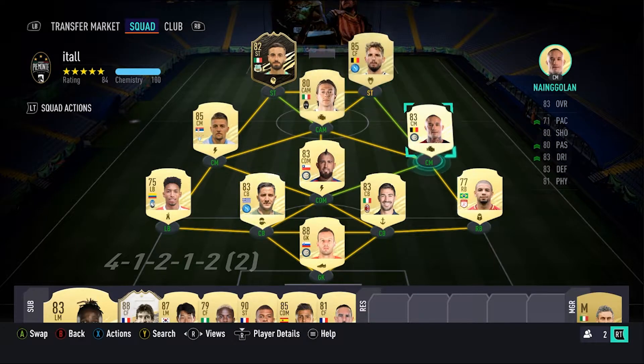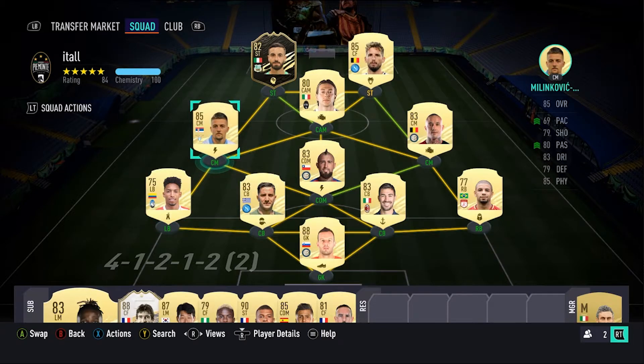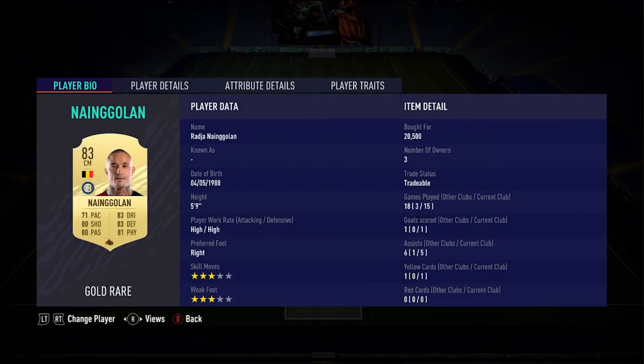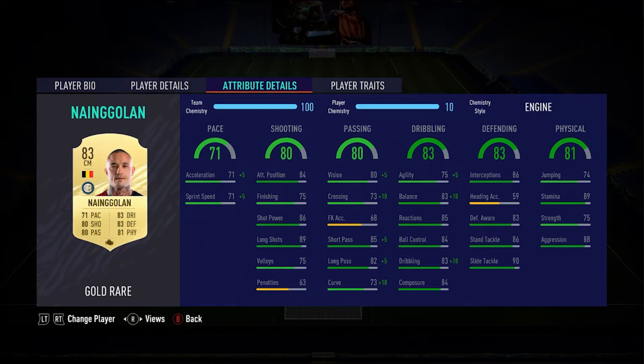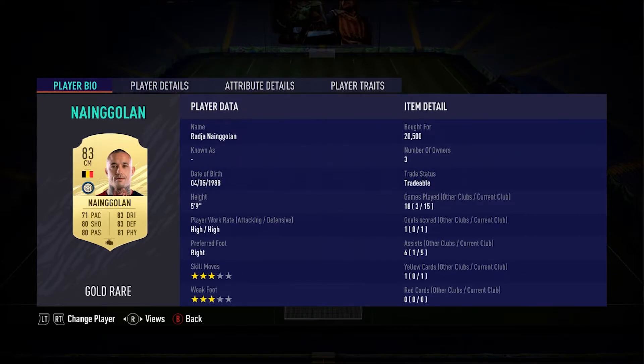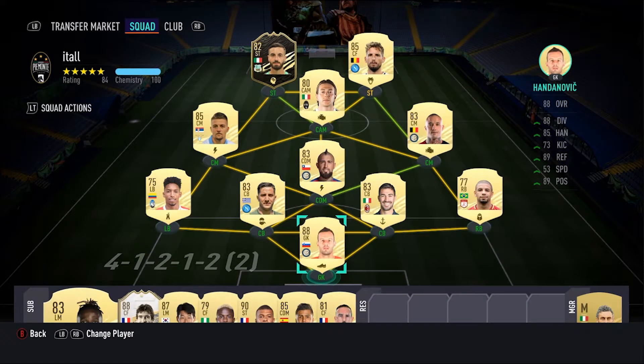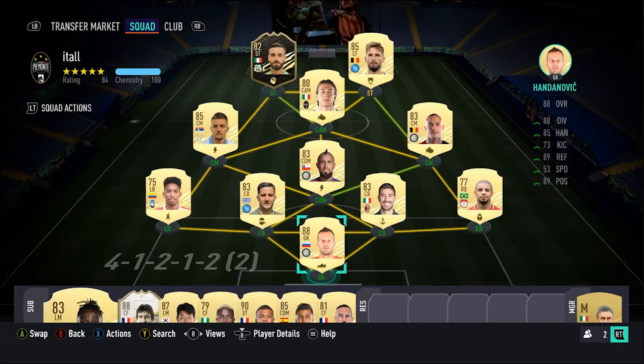The midfield is pretty stacked — we got the big boys in there. Vidal bullying everyone. We got Milinkovic-Savic, decent card, pretty cheap too, only 8k. After you get those rivals placements in, you'll probably be able to afford these guys. Ngolan's a little hefty price, but he's got great stats all around — I thought the Engine chemstyle was the best on him. Got the back line — the sweaty back line, just pace, pace, pace. And then we got this first owner Handanovic I got from my pre-order packs. Not bad at all, he's only like 15k, but still good to get a walkout in there.